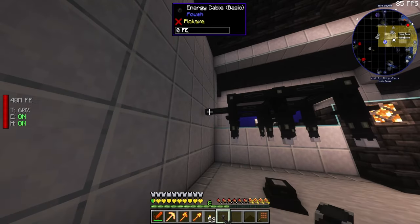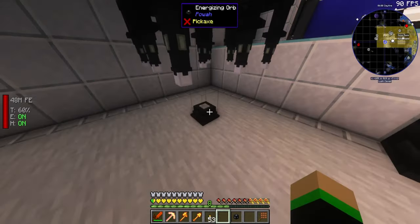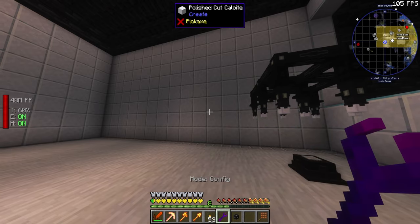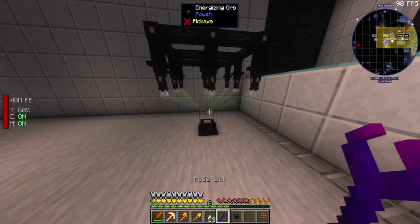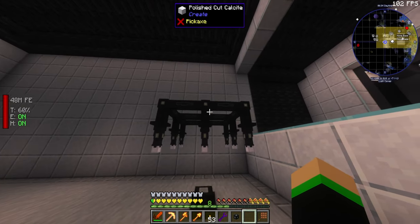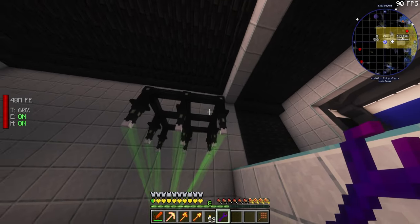In the center down here I'll place my energizing orb — though this might look a little awkward when I automate it, we'll deal with that later. All of these rods should be getting a charge from our flux points. With the wrench, you can hold shift and right-click to switch between config, link, and rotate. Link is how you connect an energizing rod to the energizing orb. These were automatically linked because we placed them near it.